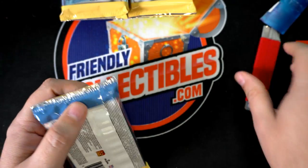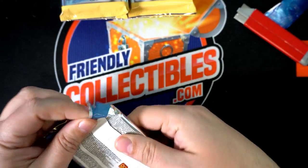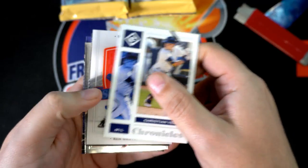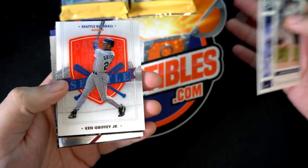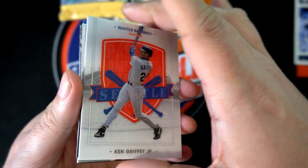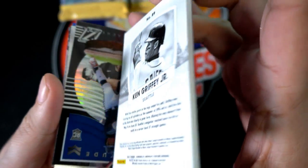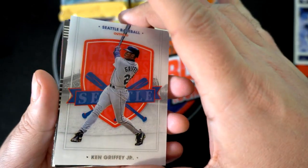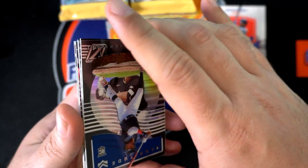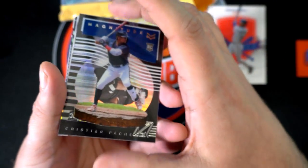Let's see if we can find — here we go, Timothy J. Oh! You got a Christian Gellich — King Griffey Jr. comes out, nice Seattle Griffey Jr. That's extra thick stock right there. King Griffey Jr. So we're gonna top load that one. That's just a nice Griffey Jr.